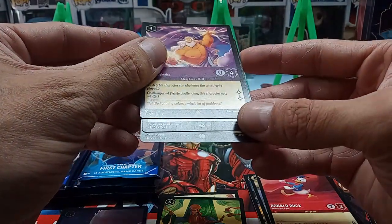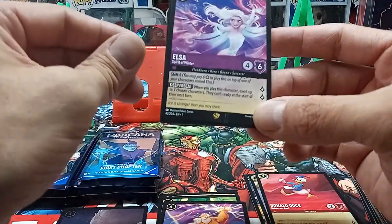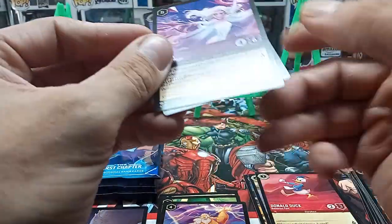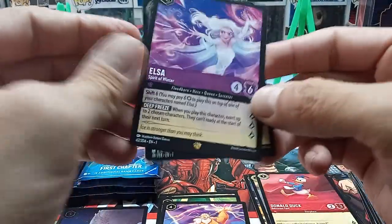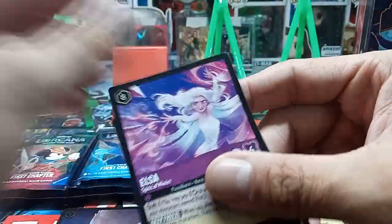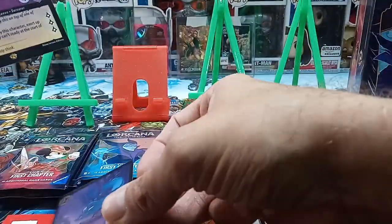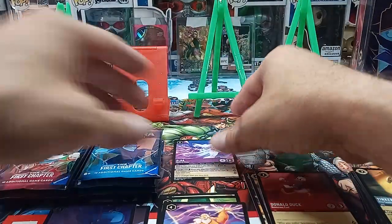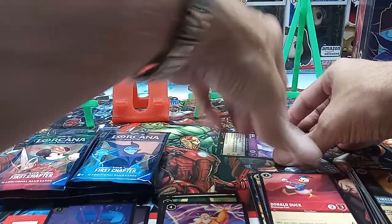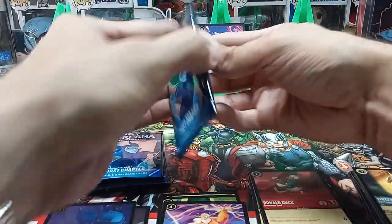And behind that we have a legendary Elsa! So happy to pull a princess card. This card has maybe a little scratch on the bottom, but that is a legendary Elsa — one of the sought-after princess cards. And then you've got a Jasmine base holo. That's really cool — first legendary card of the box!